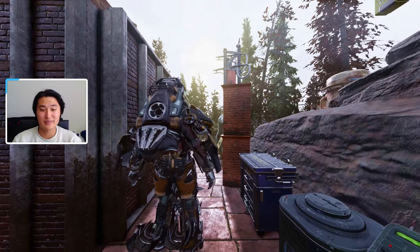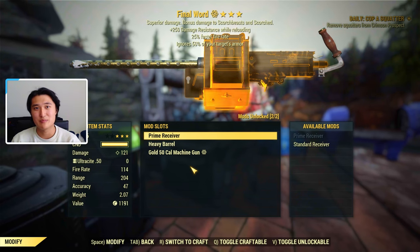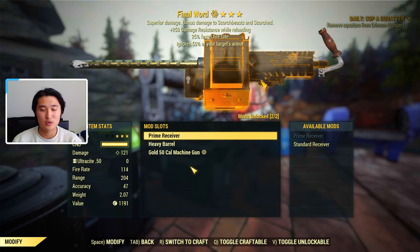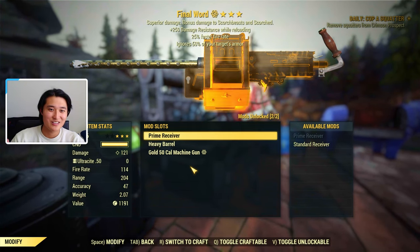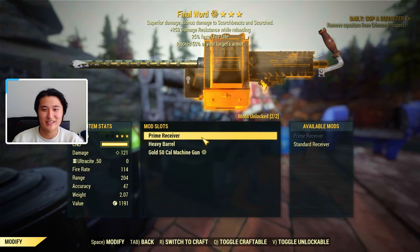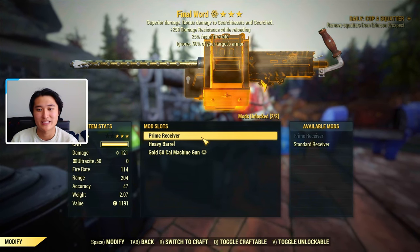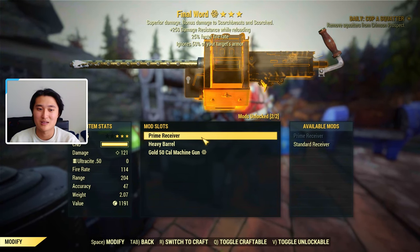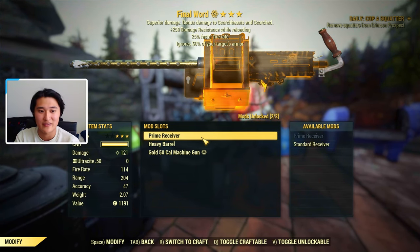The 50 cal machine gun is a very solid heavy weapon — it's kind of the in-between. In heavy weapons there are slow-firing weapons with lots of damage per shot, and fast-firing weapons with low damage per shot. The 50 cal sits in the middle with a decent fire rate and still hits pretty hard per shot. And there's no wind-up time like a lot of miniguns have, which is why I think it's a really good heavy weapon choice.